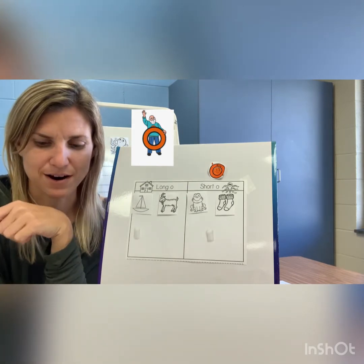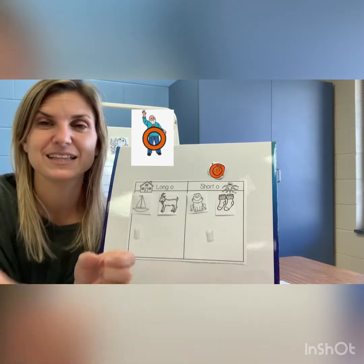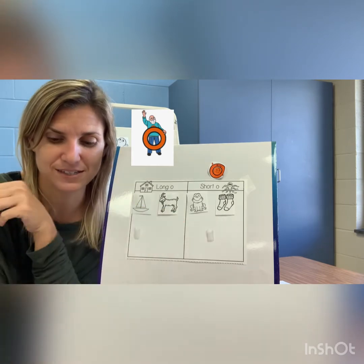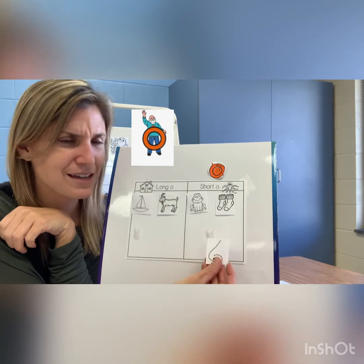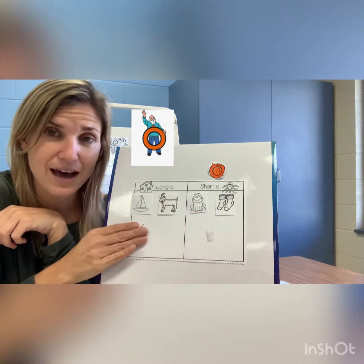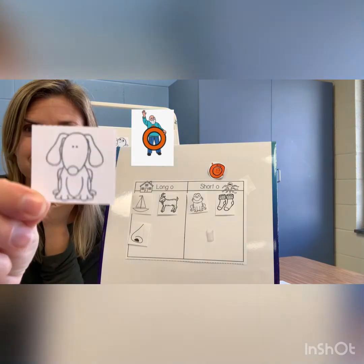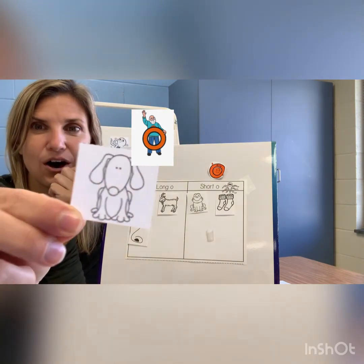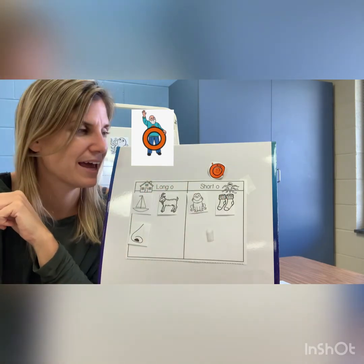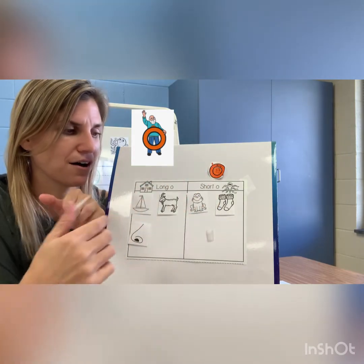Let's do just a few more. This next one is a picture of a nose. Let's stretch it — hands together: N-o-s, nose. It's a nose, so I'm gonna put it in — I hear the name O in that one. And our last one is a dog. We can stretch that one: D-o-g, dog.